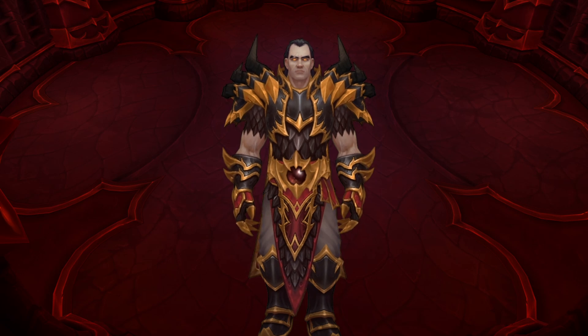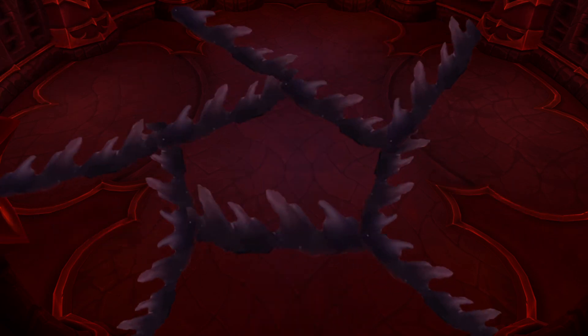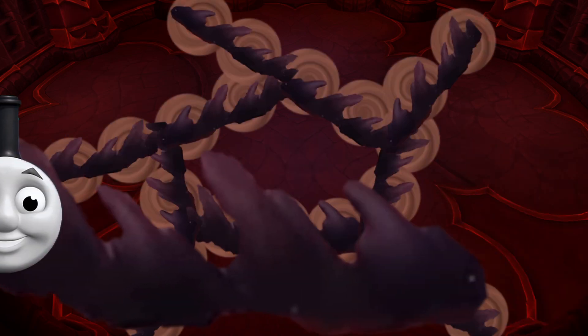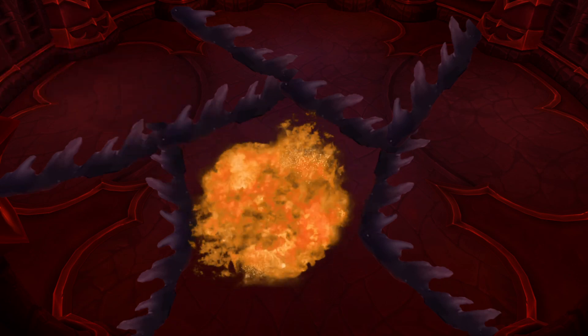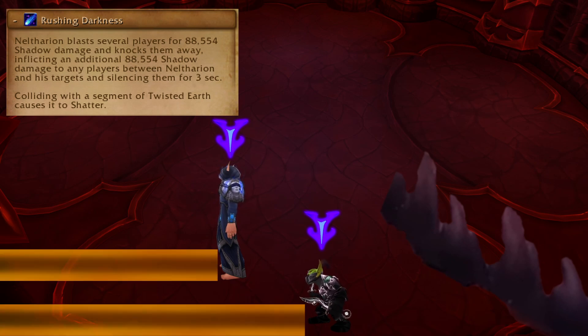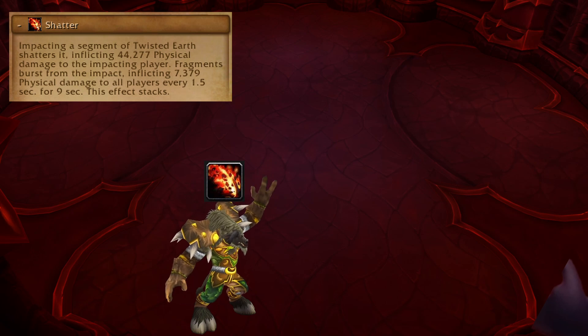The Echo of Neltharion is available after killing Magmarax and has three health-based phases. In each phase, the boss creates walls in a star pattern throughout the room that damage anyone standing where they spawn — they can be broken by a few abilities but are remade when the boss phases. Rushing Darkness targets a few players and throws them away, damaging and silencing anyone between them and the boss. They break any walls they hit, giving the raider a stacking dot per wall, so don't break too many at once.